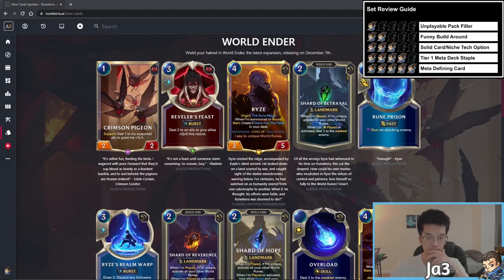We have 69 cards to cover so let's jump right into it. For the first two cards we have some interesting support cards outside of the three main champions. These two cards are specifically more focused towards Vladimir, as you can tell by the card art. Starting with the first card, we have Crimson Pigeon, a one mana 2/2 in Noxus with support that says deal one to my supported ally to grant me plus one plus one.